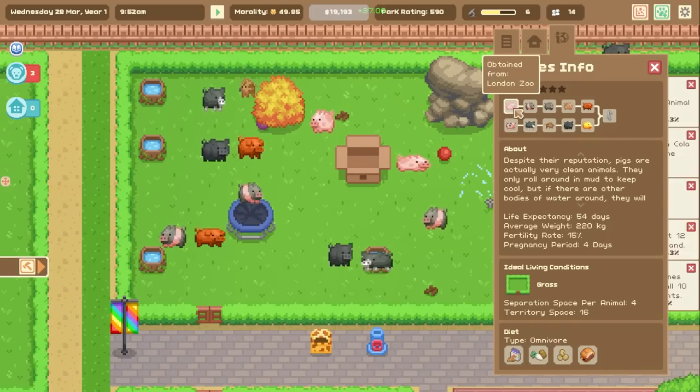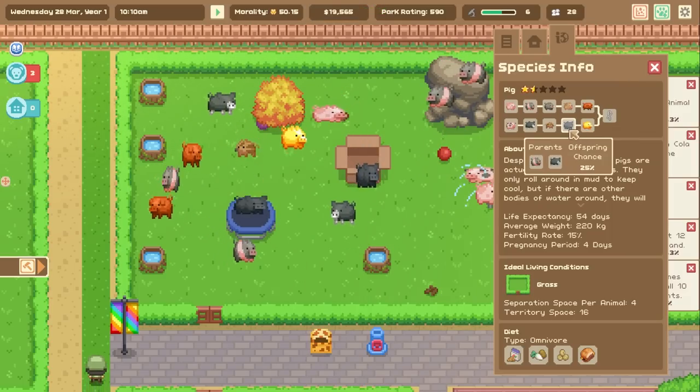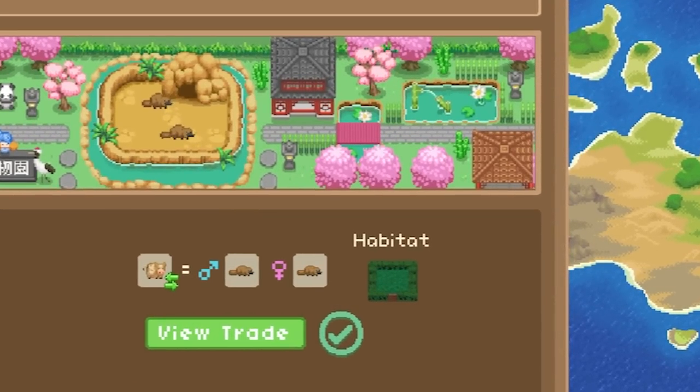The game handles animals a little differently to how I've seen other zoo-type games deal with them. Each animal has a series of different breeds you can access by crossbreeding the animals. Once you get the nursery, it gets easier as you can pick specific breeding pairs to get a better chance at rarer colours. To get completely new types of animal, you have to rely on trading with other zoos — unlike Planet Zoo, this means trading with fictional other zoos, which makes me feel less anxious. They ask for one of the rarer breeds of a certain type of animal, and in return they'll give you two common types of an animal you don't already have.